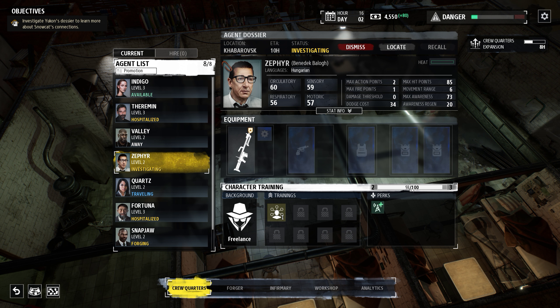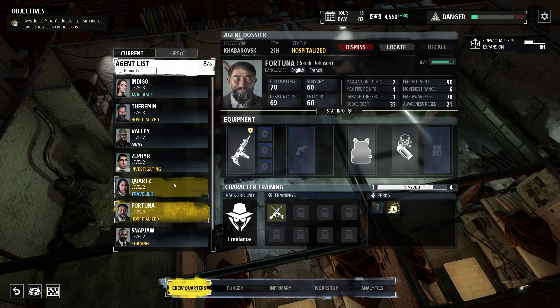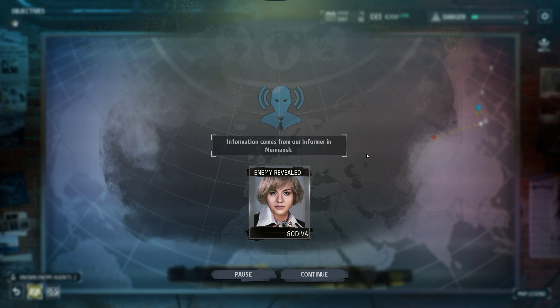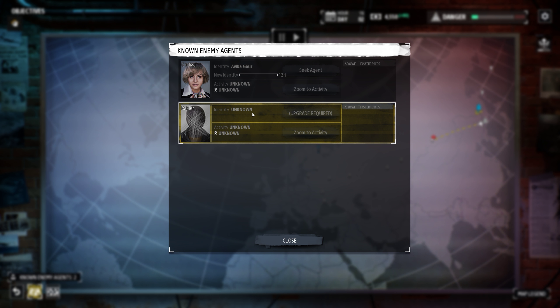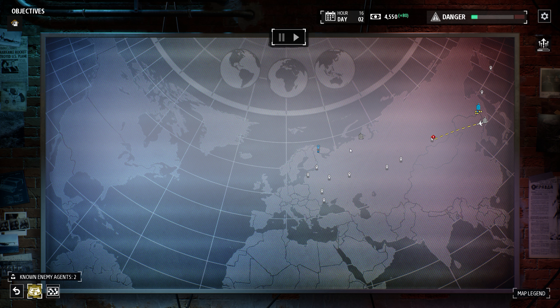It takes him 10 hours to do analytics. Training at 93 — let's see if it improves his character. How's the healing going? 21 hours for him, 17 for him, 20 for him. Basically forever. Enemy revealed — Godiva and Raider, unknown.